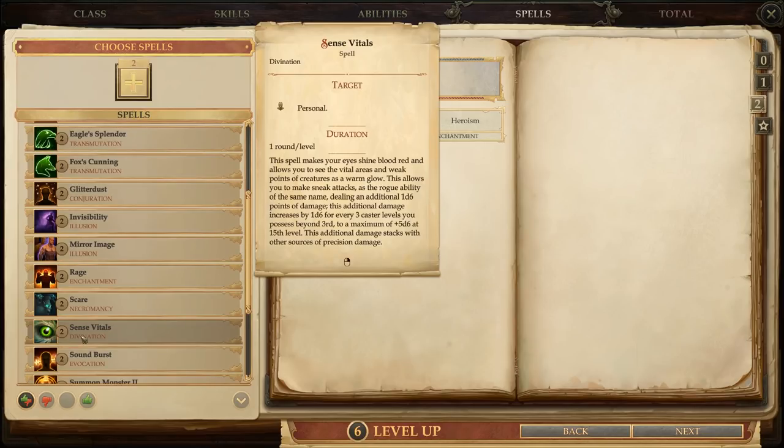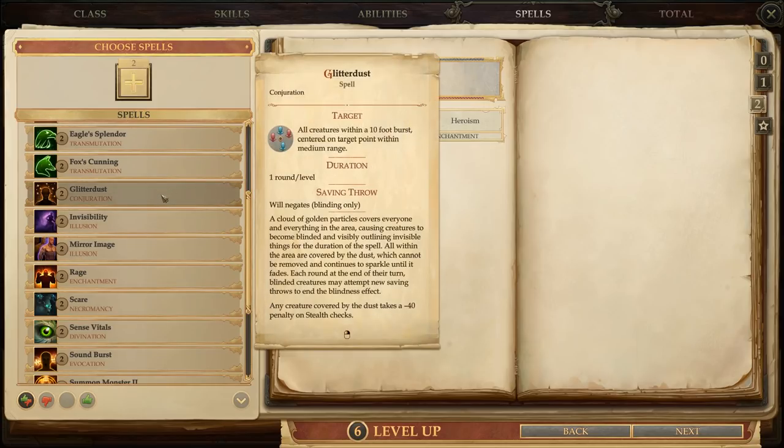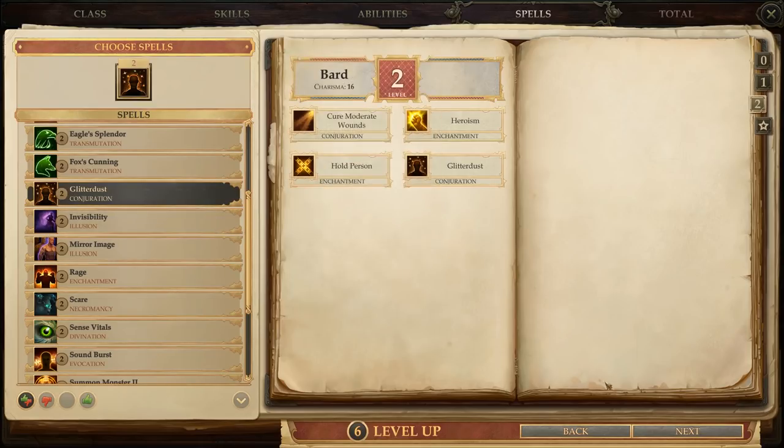Then again, we do want Linzi to have some tactical flexibility, so we might actually be better off with a spell like Glitterdust here. That's obviously a very situational spell, but it can be important when you're up against enemies with concealment or invisibility, and it's pretty well-suited to a spontaneous caster. Though, as usual, I am open to second opinions. Be sure to let me know what you guys think of that choice.